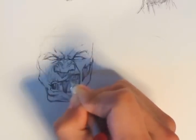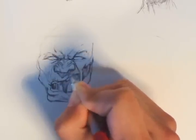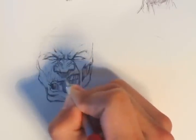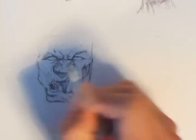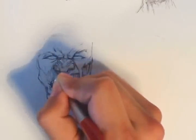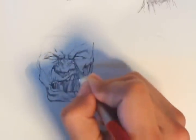Cast shadow under his nose — a light source would be coming from above. So in this particular case, I want it to be coming from above, so I'm putting a cast shadow on the side of the cheek.